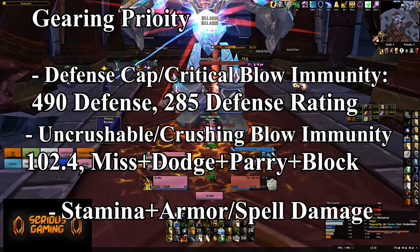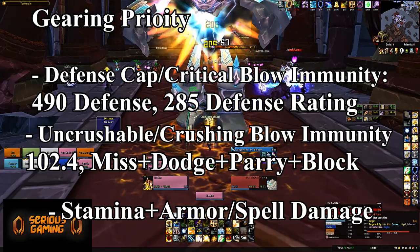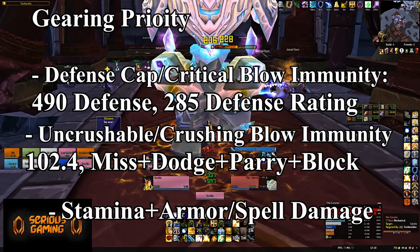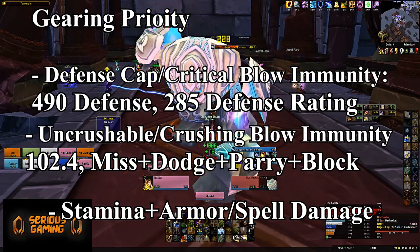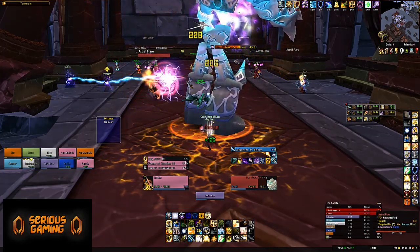People can say Paladins have mana issues. Yeah — mana potions exist. Imagine using consumables in World of Warcraft. I'm sure we haven't been doing that since vanilla — oh wait, we have. Anyway, these are your priorities, and in that order.